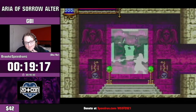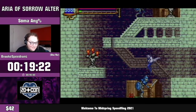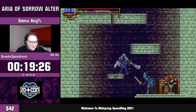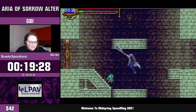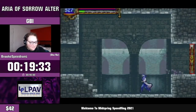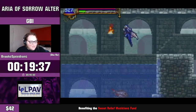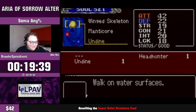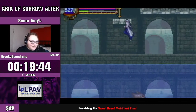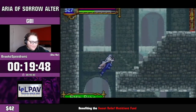I talked to Mina — this is an Alter-exclusive thing that's really cool. Talking to Mina gets you Mina's Charm, and if you're familiar with other Castlevania games like Portrait of Ruin and Symphony of the Night, you know about the magical ticket or library ticket. Mina's Charm is kind of the same deal — it takes you back to the intro area, making it a pretty useful item for speedrunning because it just instantly warps you.